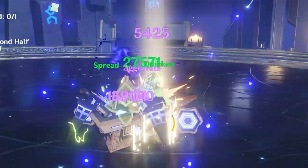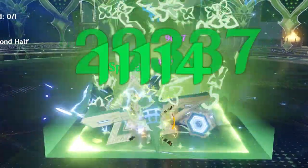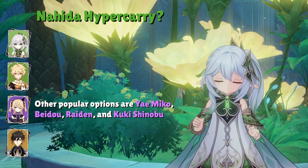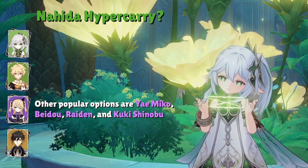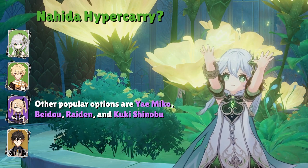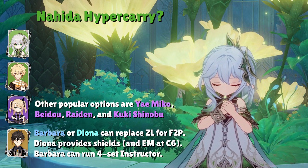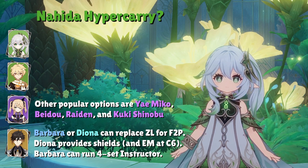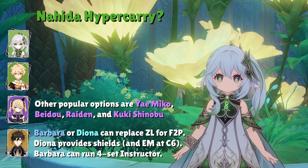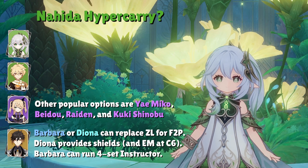The team is super straightforward gameplay-wise — no need to balance reactions as delicately as a Burgeon Thoma team. If you don't have Zhongli, Sucrose can be run for EM buffs if you already have Shinobu for survivability. Otherwise, Barbara or Diona work as free-to-play-friendly options. Diona provides nice shielding and an EM buff at C6, while Barbara can easily run the 4-set Instructor to further buff Nahida. Both characters have infrequent elemental applications so they won't interrupt Nahida's reactions.